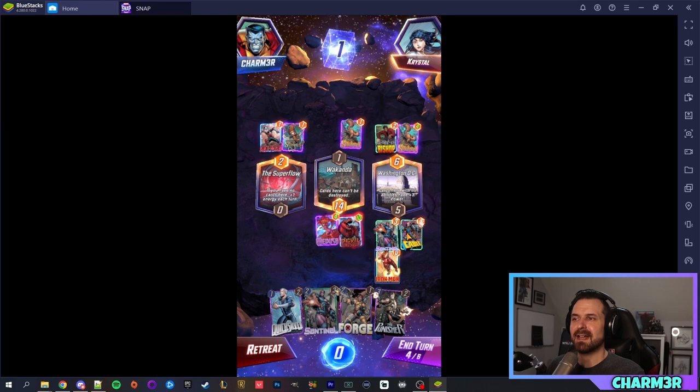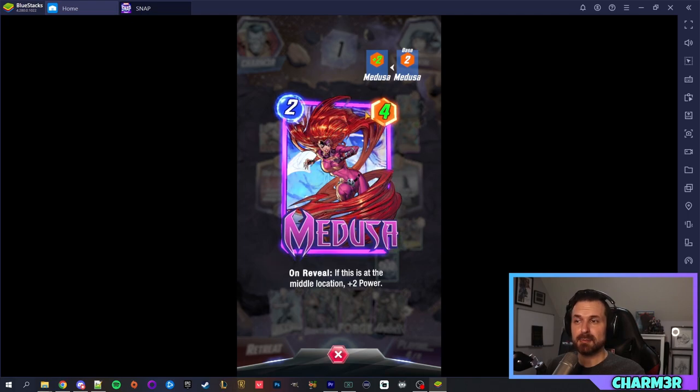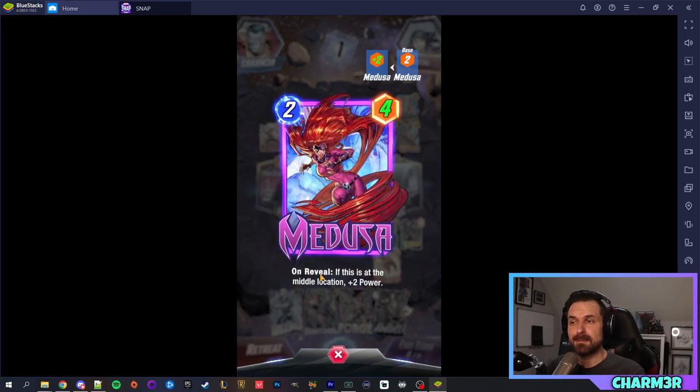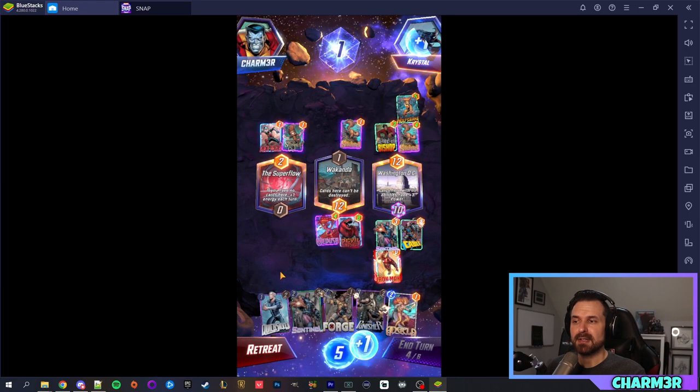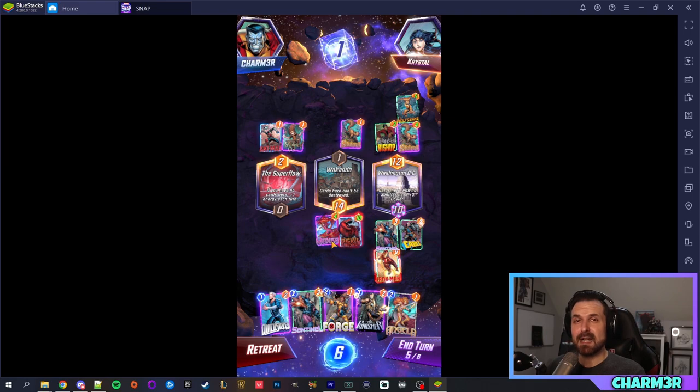We've got a large lead here and we're getting the bonus energy our opponent is not, by abandoning one location for now. The cards themselves all have an energy cost to play them and a power value that contributes to your points on the board. Some cards have negative powers and do wacky things. Some cards have on-reveal abilities, some have ongoing abilities — active all the time. Cards like Quicksilver always start in your opening hand so you can manipulate your draw. America Chavez always comes to your hand on round six. The decks are only 12 cards.